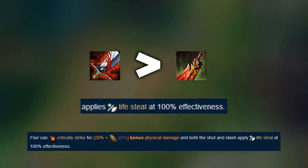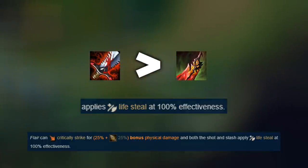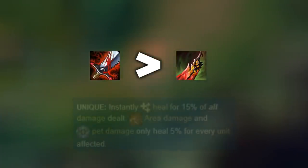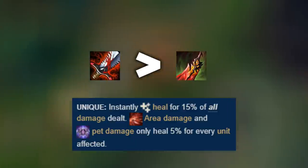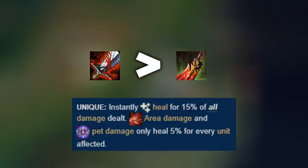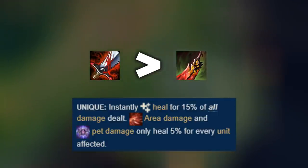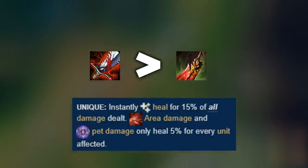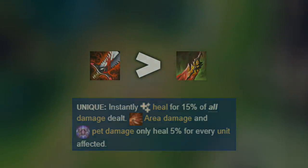You may be wondering: doesn't Death's Dance also get that 100% effectiveness from lifesteal? The answer is no. Death's Dance actually doesn't have lifesteal — you heal for 15% of the damage you deal, which isn't lifesteal and therefore doesn't synergize with Samira's Q and Ultimate. You also gain less value out of Death's Dance heal because both Samira's Q and Ult are AoE abilities, so they can only heal 5% for every unit affected instead of 15%.